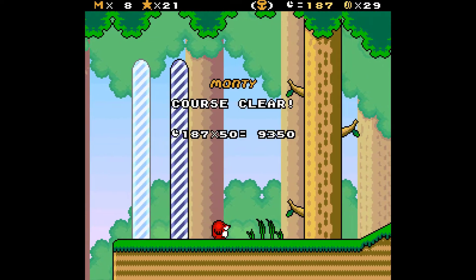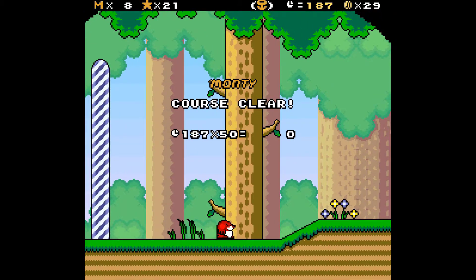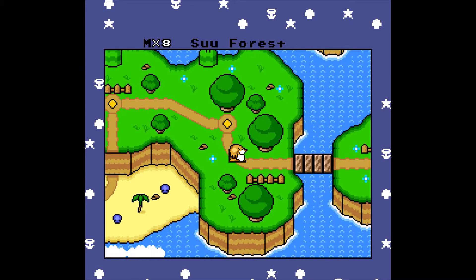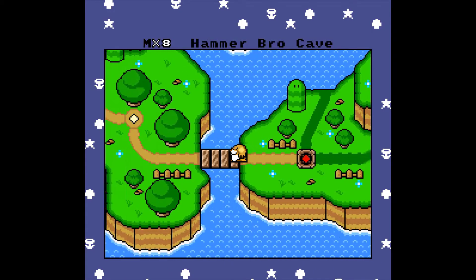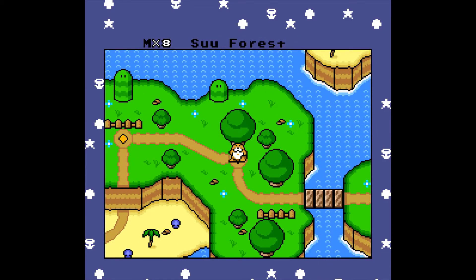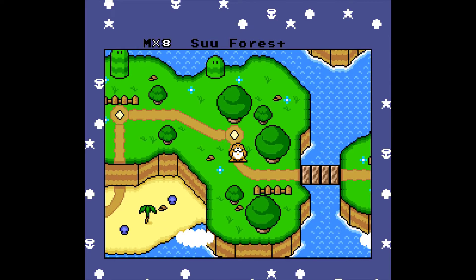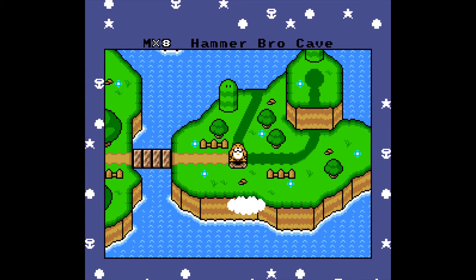It's much more console-specific — that's the right word. Also, I just want to point out: when Monty Mole is looking down, he looks like he has ears right here, and I love it. Ears and a little tail. Best Monty Mole ever. Anyway, Hammer Bro Cave — let's go and do this. It is a red level, so we will go through here.